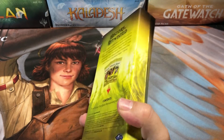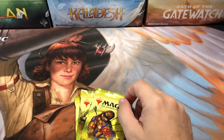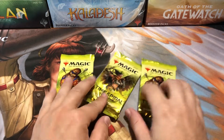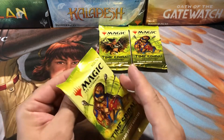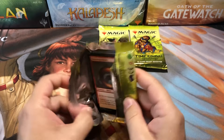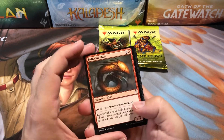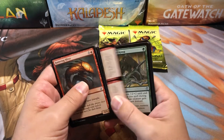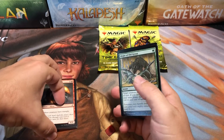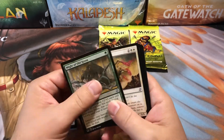I wanted to do a short video and open one of these draft packs. I love this set because the original Time Spiral block was one of my favorite blocks ever to play in. I was really heavy into the DCI tournament scene at the time, playing at least once a week if not more, checking my DCI rankings daily. I had a blast with this block. I was really excited to see them do this remastered thing, but of course like everything else in the past two years it's become a disaster and a huge money pit.